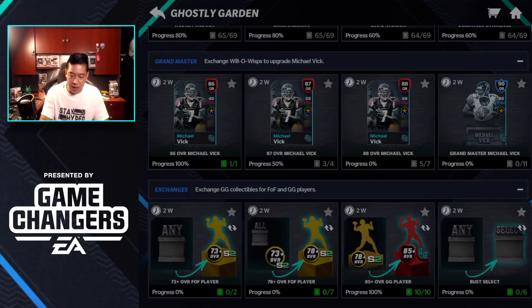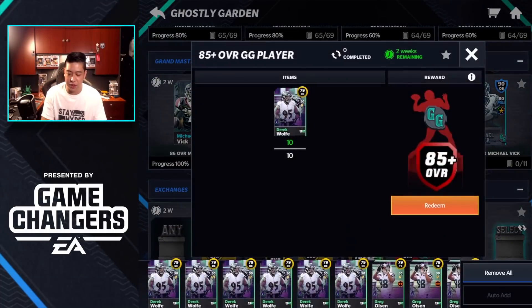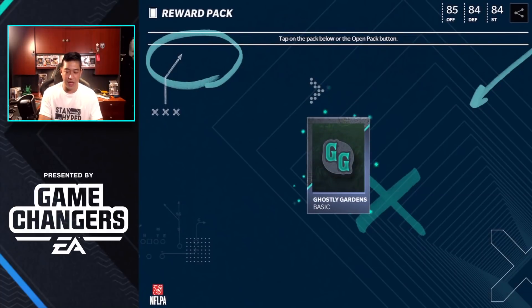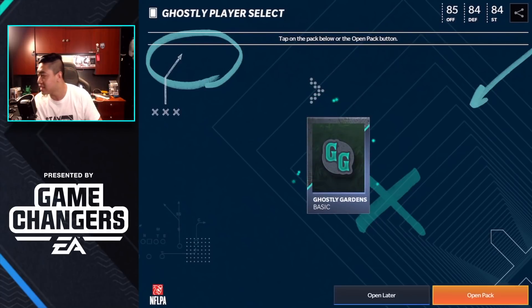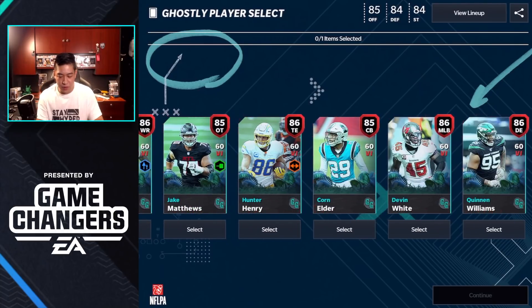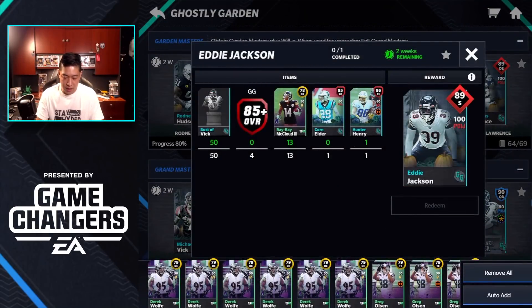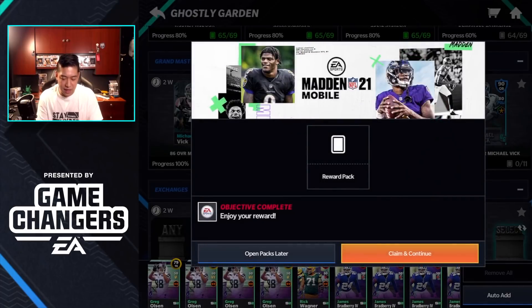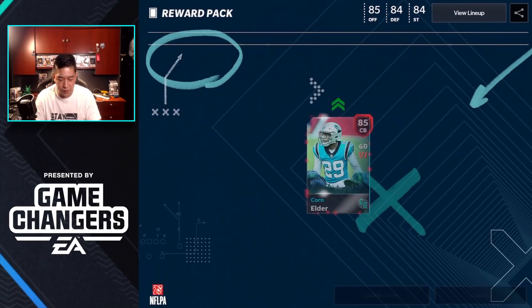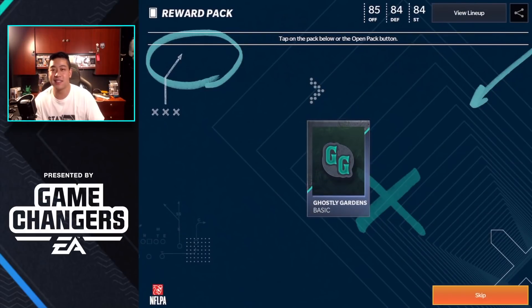Let's finish off some players. For Mark Ingram we just need a bunch of 85 overall players. Let's open them up. We got Hunter Henry — we'll buy this twice for value and select one of these guys. We need Corn Elder for someone — we already have one. Now we're throwing elites into sets, which probably isn't the smartest move, but this is the side account so we don't really care.